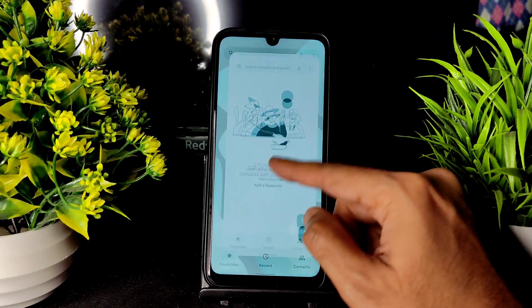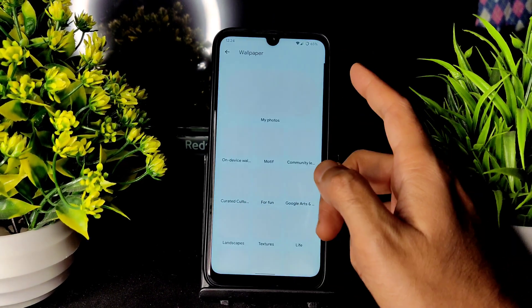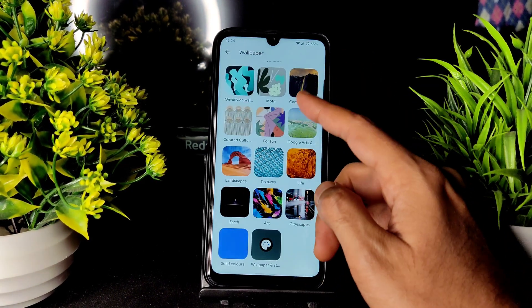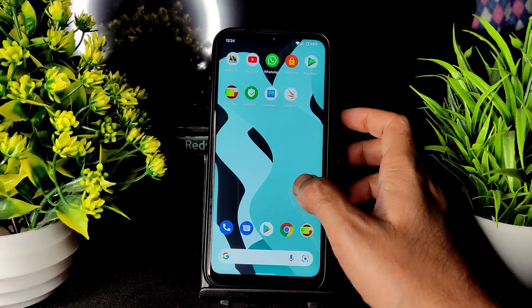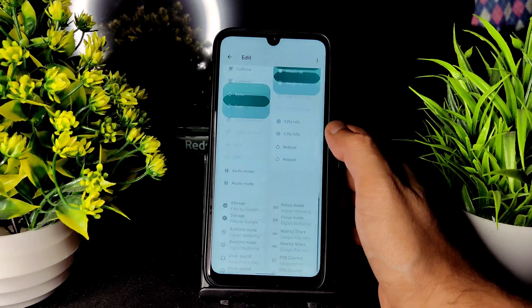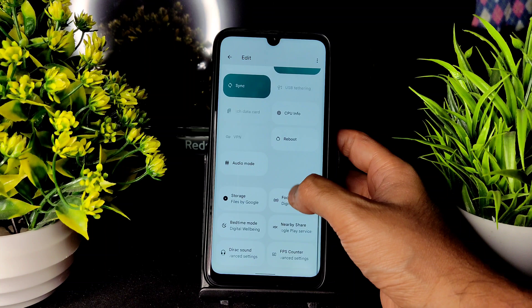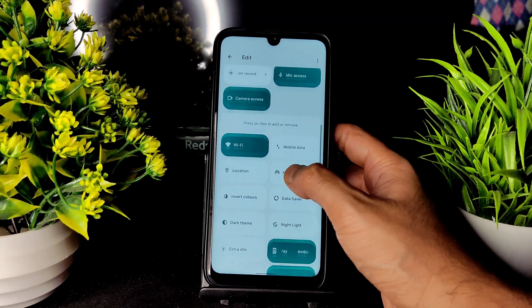The screen recorder is also pre-installed in this ROM. In wallpaper and sound style, you get the Android 12 style. There are some pre-installed wallpapers included. This is how the quick settings panel looks — it's completely Android 12 style. You can drag items from here as needed.